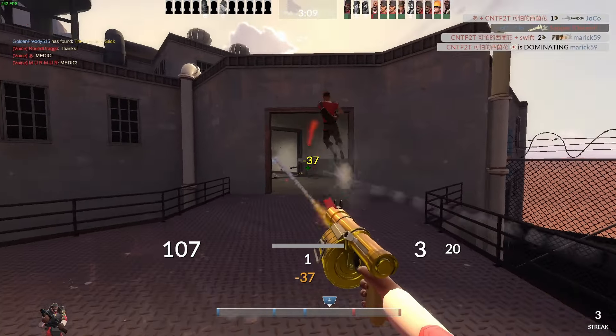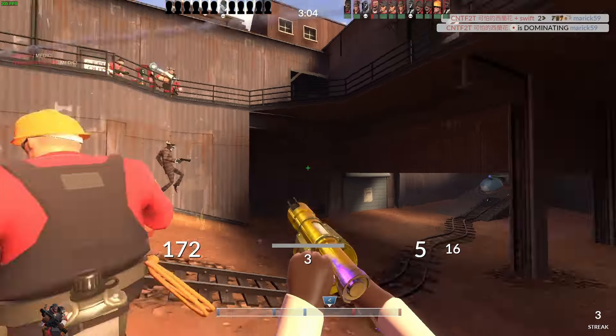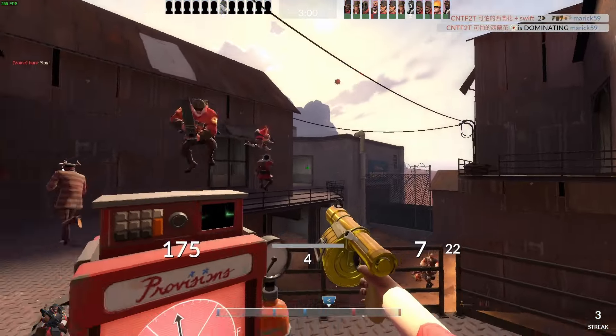When you drop down to take this pack, it is better to land next to the pack and grab it. If you land on top of the pack you will take the fall damage after you heal. Obviously the only exception would be if the fall damage would have killed you.